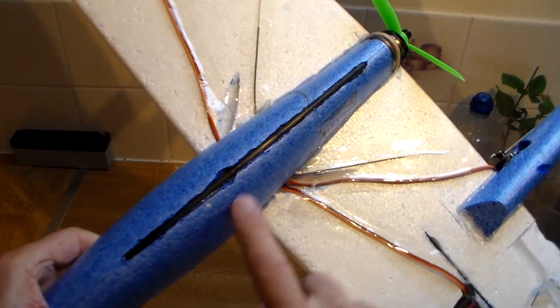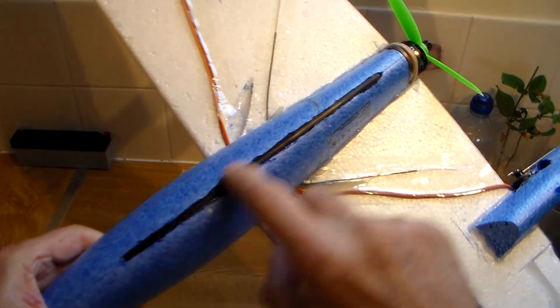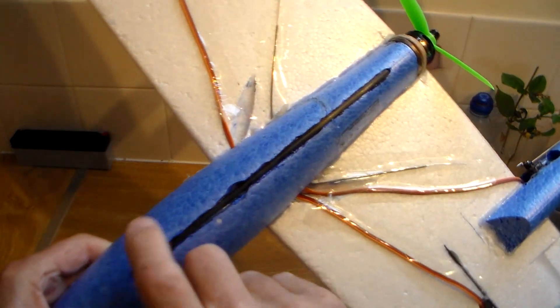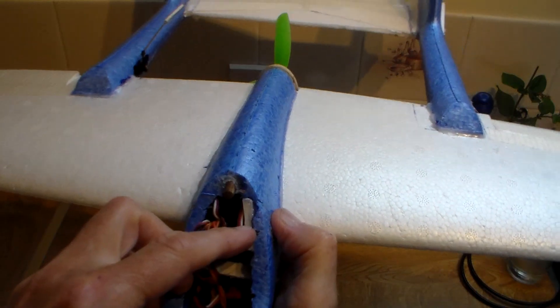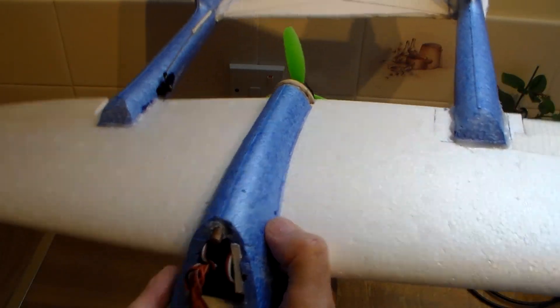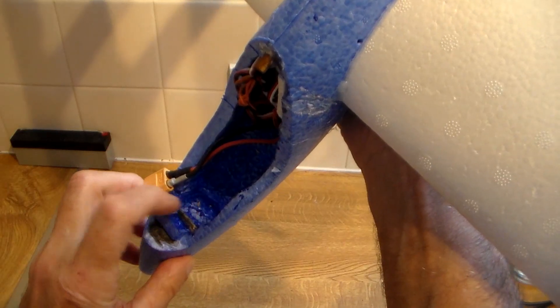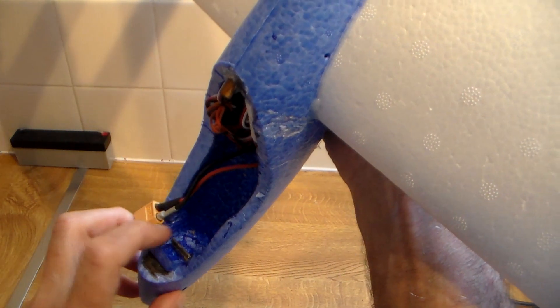The other thing I've done is glued a strip of carbon in here — as you probably saw briefly at the beginning — that's to strengthen the nose a bit. It was very thin there, so I've actually glued a bit of foam board in as well, so this is actually very strong now. The receiver tucks nicely in there, out of the way.